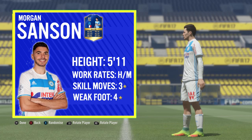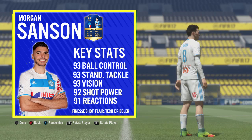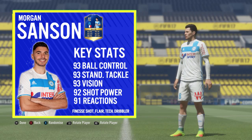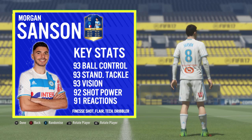Sanson is standing at 5 foot 11 inches tall, he's got high-to-medium work rates, three-star skill moves, and a four-star weak foot. Looking at his base card stats: he's an 87-rated card and he ships as a CDM, but with his high-to-medium work rates and attacking-favored stats, I personally wouldn't play him there. Base card wise: 82 pace, 90 dribbling, 85 shooting, 88 passing, 87 physical, and 86 defending.